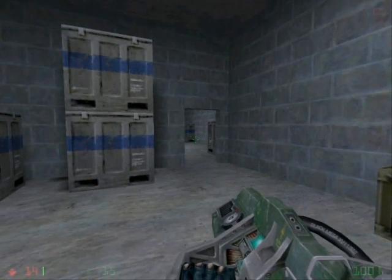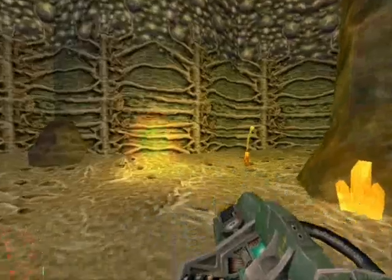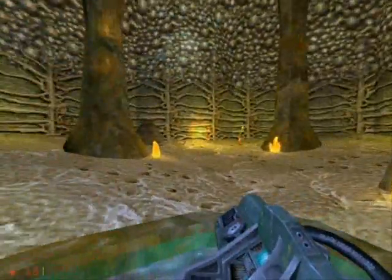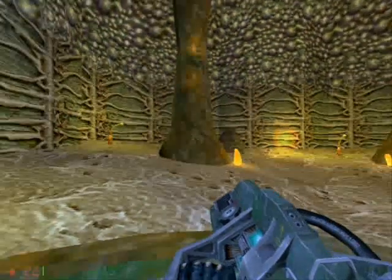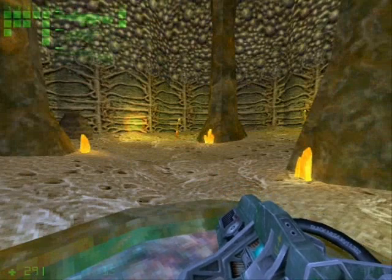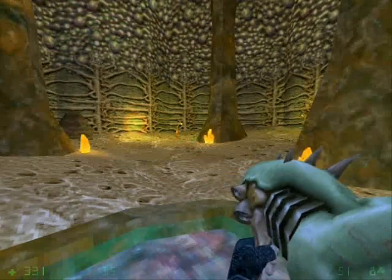Welcome back to Let's Play Opposing Force. We're almost done with this game. I found out this nifty little secret here — if you use the displacer gun alternate fire, you can get to a place with a healing pool, because you'd probably need it by then.